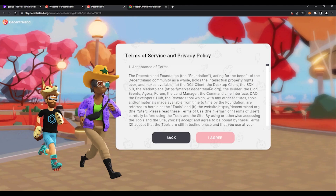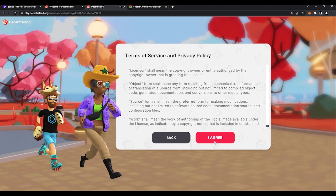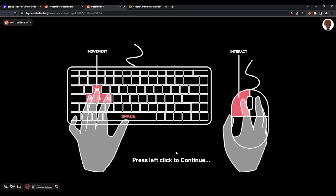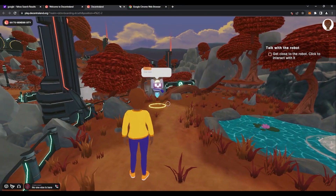Now you will see the terms of service and privacy policy. Once you are done reading all this, scroll all the way down to the bottom and click I Agree. Now you will see all the movement keys on display. Left click to continue.